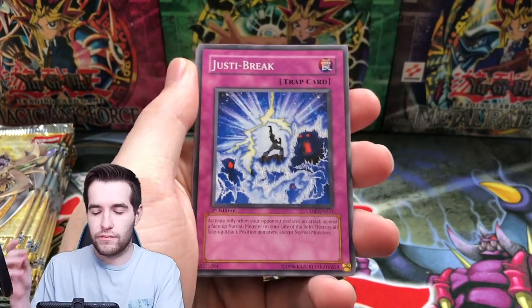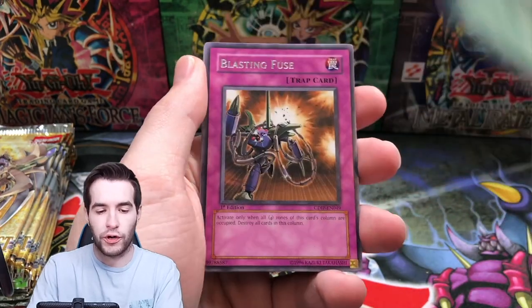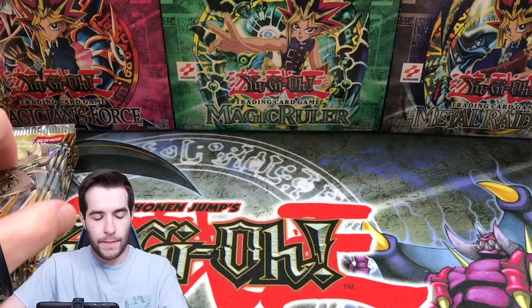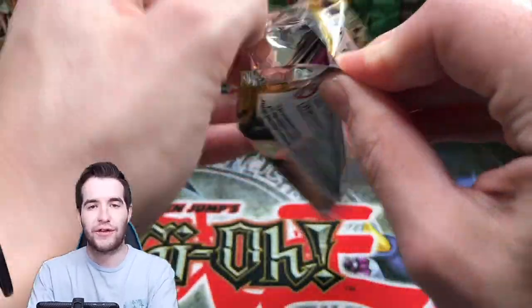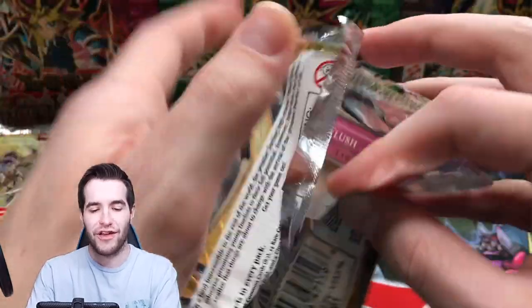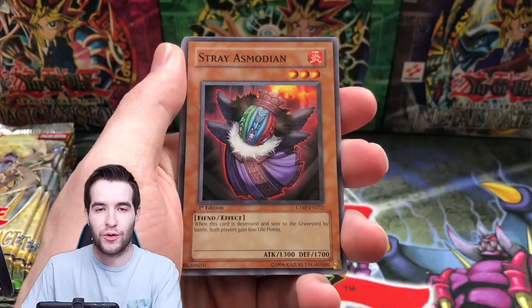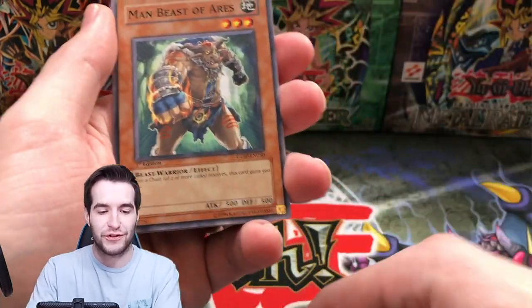Barrier Statue of the Abyss, Jussie Breaker, Drought, Ritual Foregone, Blasting Fuse — just a rare. Just a rare. We pulled almost ratio holos in the first half — two ultis and an ultra, a few supers, like three supers, we were like one away. Stray's Modian, Instant Fusion — first time since the first like three packs.